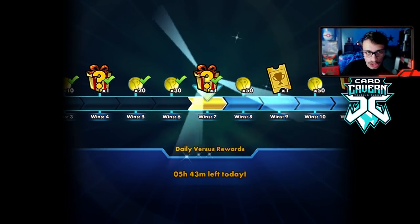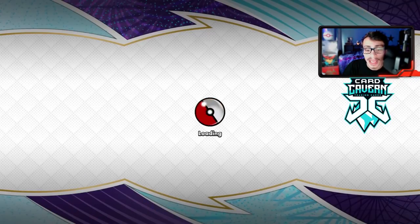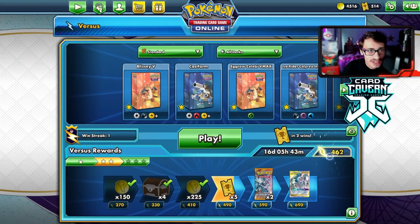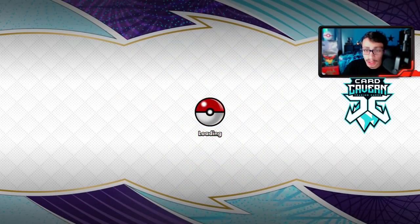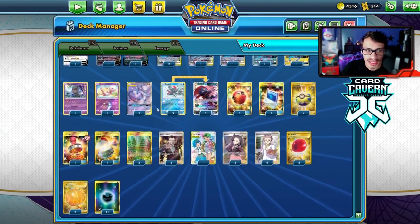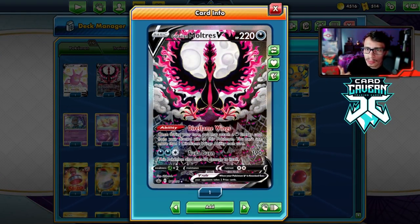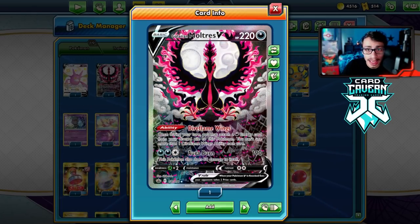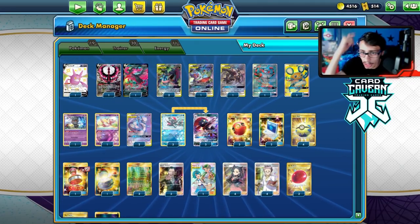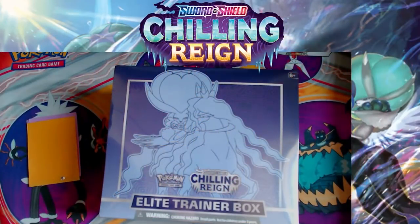That wraps the video, guys. Dark Box is back baby — we had some pretty cool matches. Moltres is an insanely good card with so many cool ways to play it. Let me know down below if you enjoyed the video. Subscribe to help reach 17,000 subs, check out Card Cabin, and I'll see you in the Elite Trainer Box opening next.